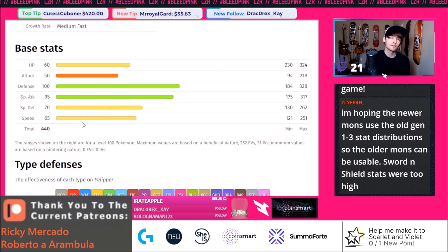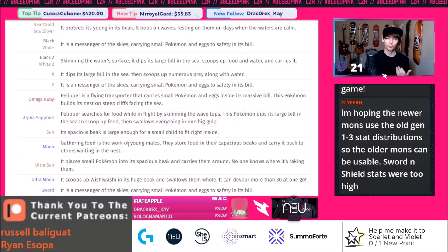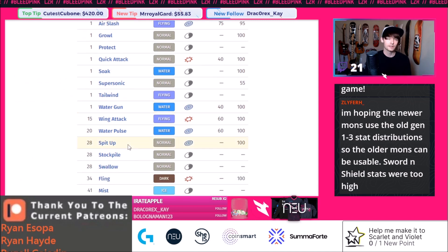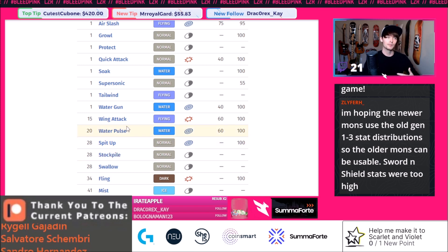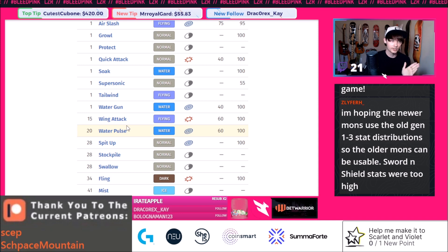65 base speed is fast enough to function inside of Tailwind. 95 base special attack is good — a lot of the water mons usually have about that much special attack. 100 base defense is great. It gets Tailwind, it gets Wide Guard. If rain is at all usable this Pokemon will be everywhere. The fact that it's a Flying type makes it a great partner for a lot of mons that are going to have a big ground weakness. If you have a lot of Electric types on your team, you might want to think about adding a Pelipper so you can pivot and block those ground attacks.